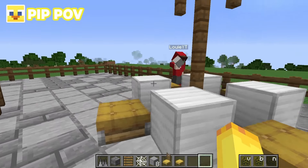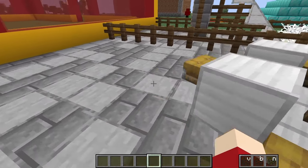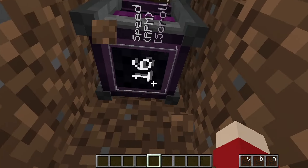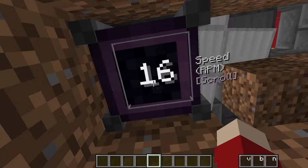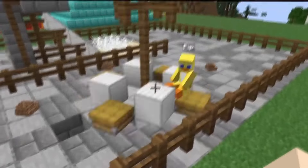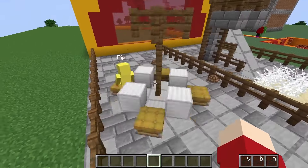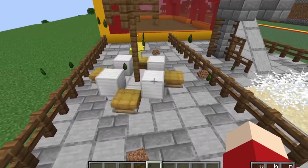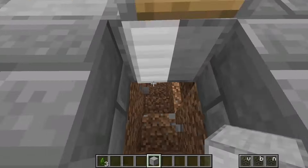Pip hops in the mine cart for the loop-de-loop roller coaster. First attempt throws him too far — Louie notes they need a roof. Second attempt actually works: Pip makes it through the loop-de-loop. Louie sets up powered rails so the ride loops continuously. Pip is thrilled: 'This is probably the coolest roller coaster I've ever seen in Minecraft.' They both wish real-life McDonald's had creative mode.